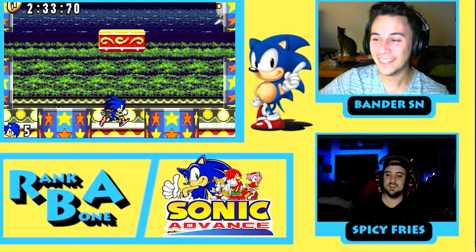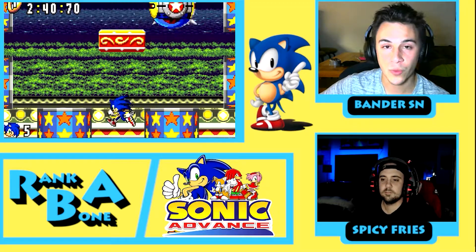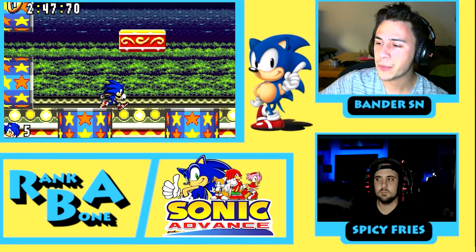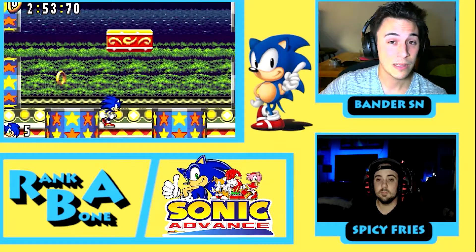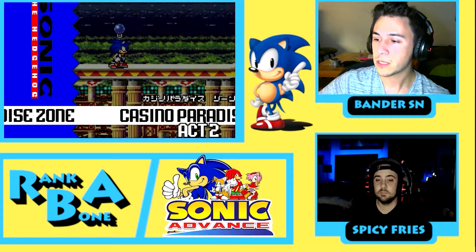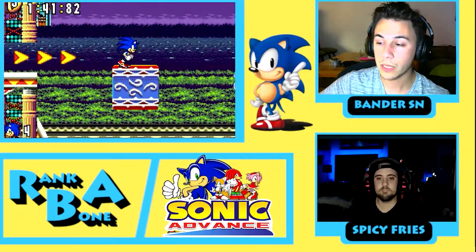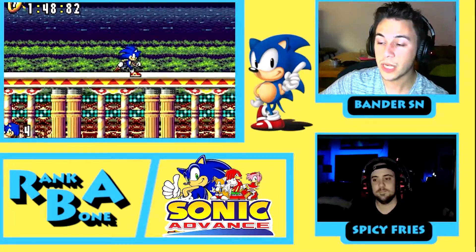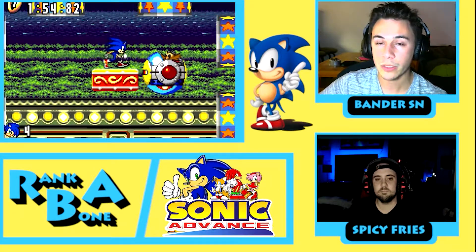The game was developed by Dimps and Sonic Team. Dimps is one of their usual developers for Sonic games, specifically the handheld games — I believe they made Sonic's Pocket Adventure. It was published in North America by THQ, a company that no longer exists. Now it's called THQ Nordic, but they still make games and they're actually pretty decent. This is Sonic's 10th anniversary game because the first game came out in 1991. You can play as Sonic, Tails, Knuckles, and Amy, each with unique movesets. There's a cheat code that allows you to play as Sonic and Tails. There is a tiny Chao Garden with connectivity to the GameCube Sonic Adventure games, as well as Chao Races and Chao Hunt if you connect to other Game Boys.